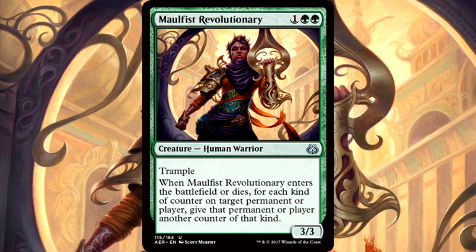Maul Fist Revolutionary is one of anything and 2 green for a 3/3 Human Warrior with Trample. When it enters the battlefield or dies, for each kind of counter on target permanent or player, give that permanent or player another counter of that kind. This is one of the strongest uncommons in green, easily. 3 mana for a 3/3 with Trample is already quite good, but having that enter-the-battlefield slash die effect is hilariously strong. You can target any permanent and it hits any type of counter. Maul Fist Revolutionary is crazy powerful — staple in all green limited decks.